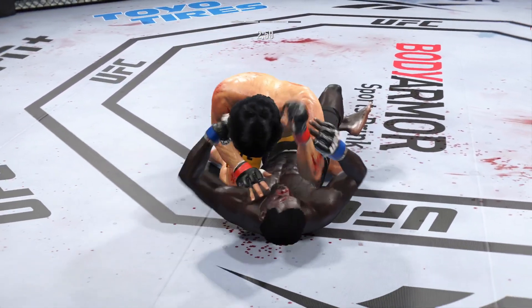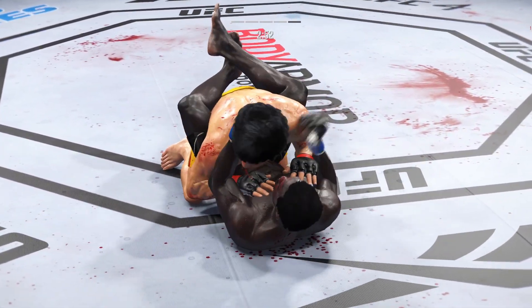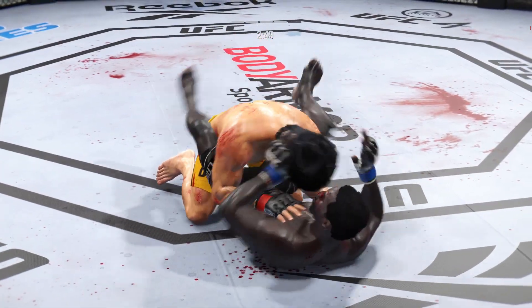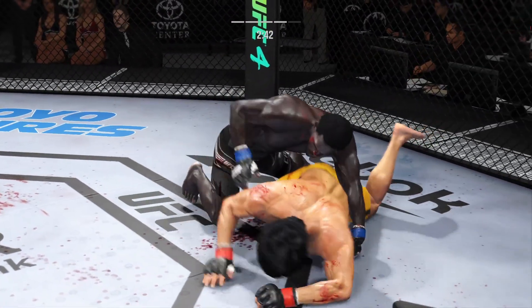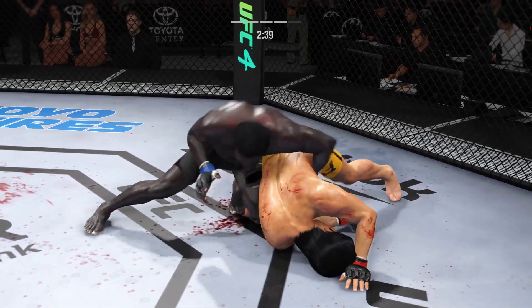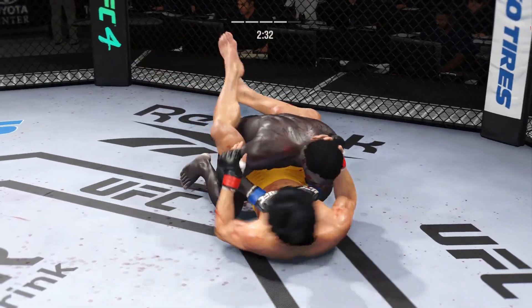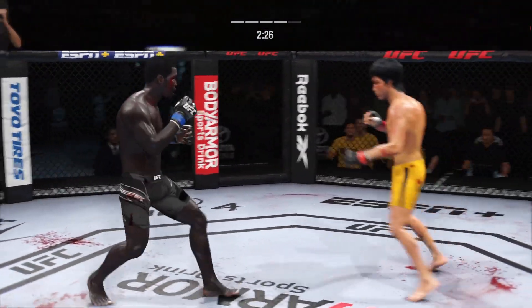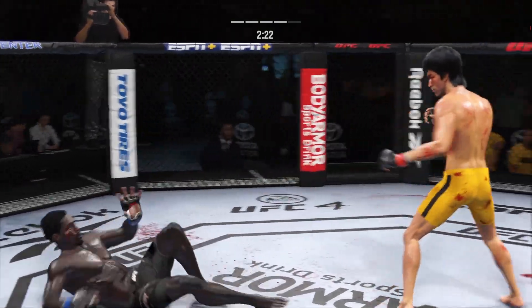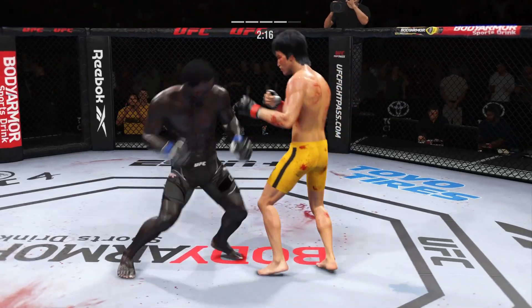We'll see how he chooses to defend here. We got a scramble! Closed guard. He's staying pretty effective here, fighting off of his back. Nice strike landed there on the bottom by Cannoneer. He's sort of turtled up here. Not great body language — perhaps he's trying to bait him in a little bit. Lee gets up. He is back on the feet here. Nice work. He's got him right here.